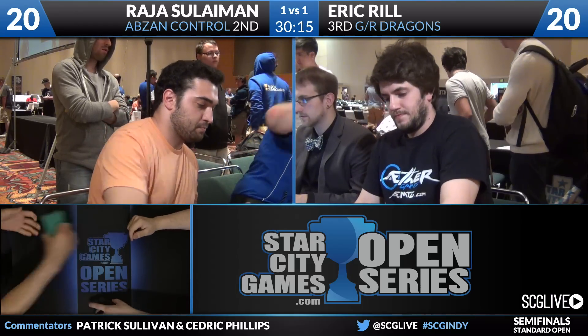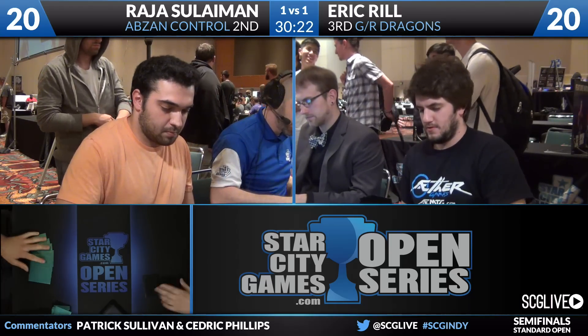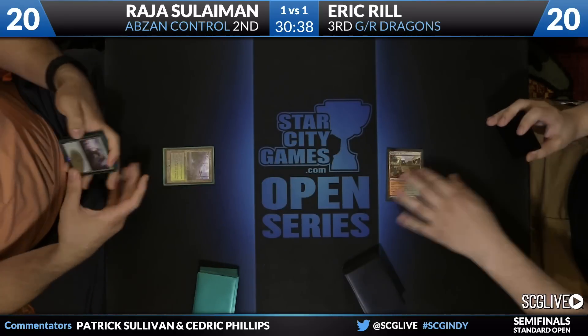Here we have Reel on Green Red Dragons, Rajah Sullivan on Abzan Control. Dragons really the talk of the tournament thus far — a lot of different Dragon decks. We had Temur, we had Esper, we had a lot of Mardu Dragons too. Thunderbreak Regent very popular this weekend. See if Reel likes his opening hand. It's kind of got that Siege Rhino feel — if this thing doesn't get killed, that's awesome. And if it gets killed, still pretty sweet a good percent of the time.